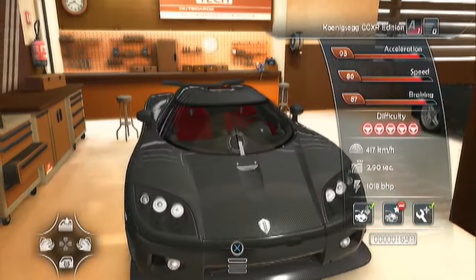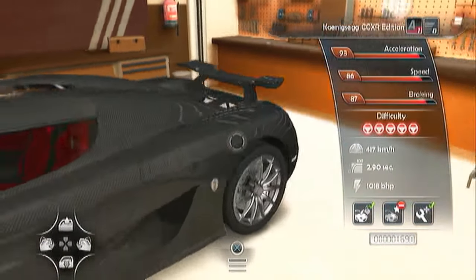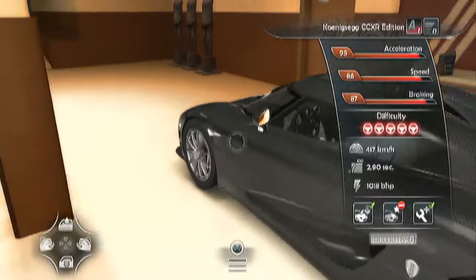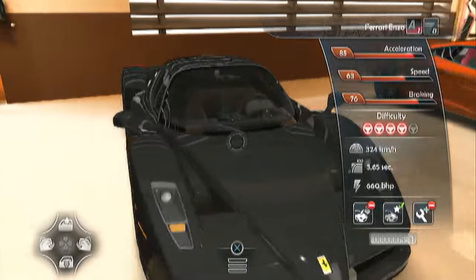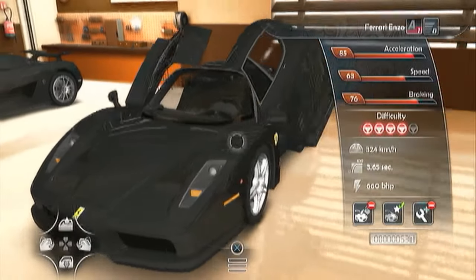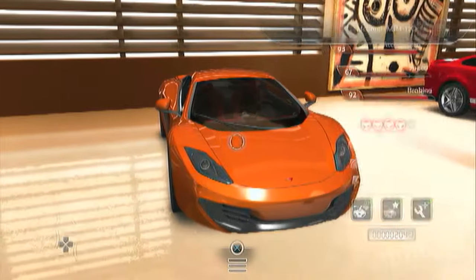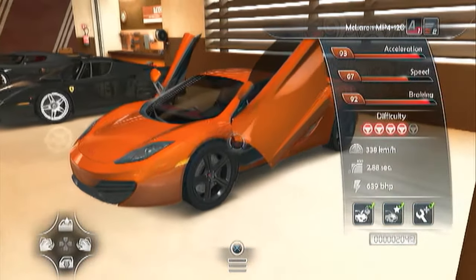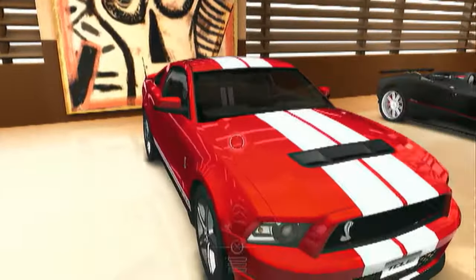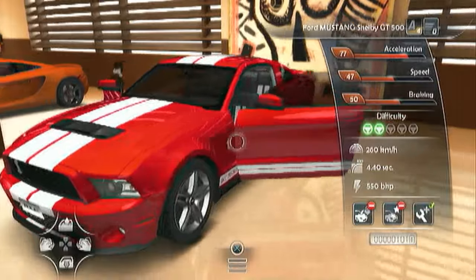Here I have the Koenigsegg CCXR Edition. Here I have the Alenzo — nice car. Here's a McLaren MP4 12C. Here I have a Shelby, almost like the GT500.